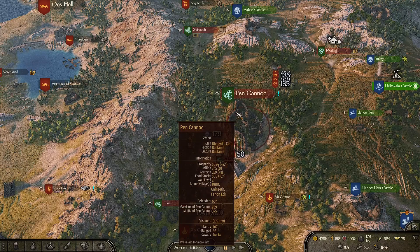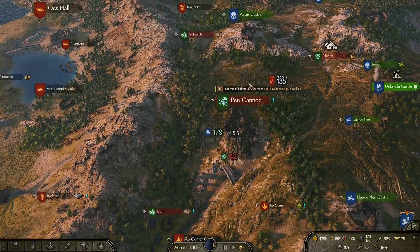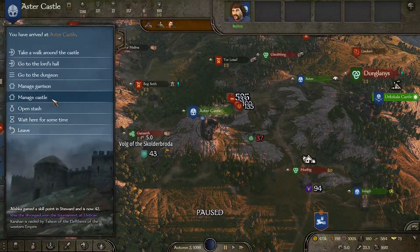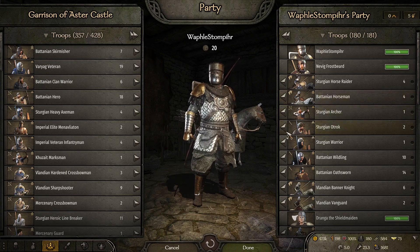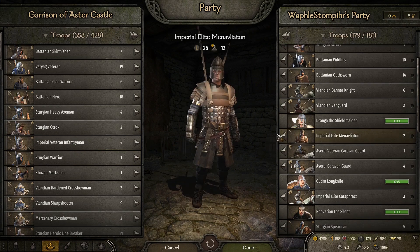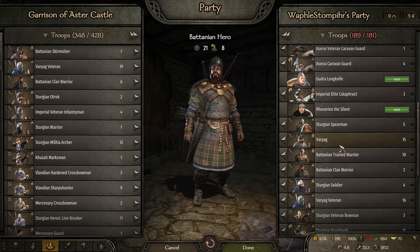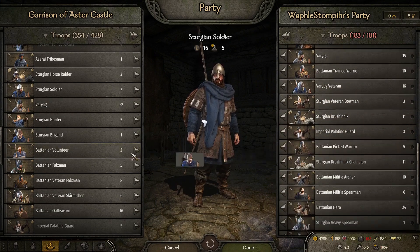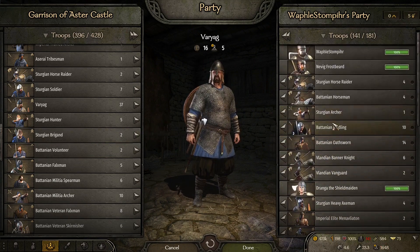I have another strategy I'm going to work on — basically when going into battle like sieging Pen Canoc, I will try to use higher tier units. I'm going to switch units from my army with better units from my garrison at Aster Castle, where I have some pretty good ones. I don't want Sturgeon Oruks; I don't need them. Sturgeon Warriors — I'm going to use those later when I want them to level up. Anything under tier two, I'd rather have Batanian heroes, clan warriors, variag, trained warriors, Sturgeon soldiers. I do have a lot of trash in this army.